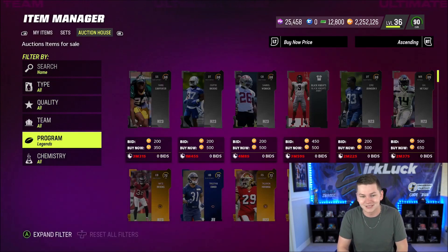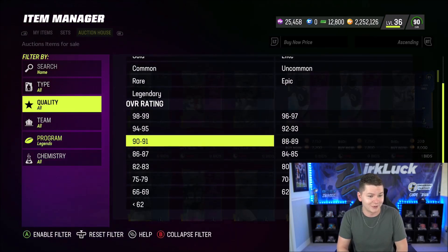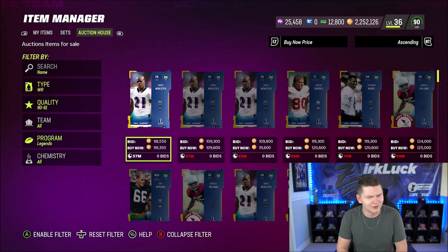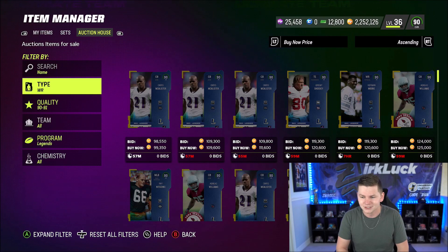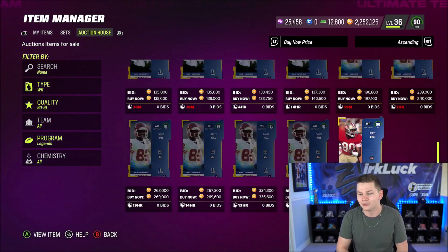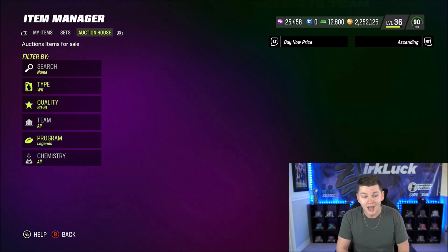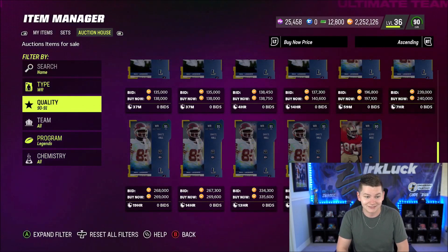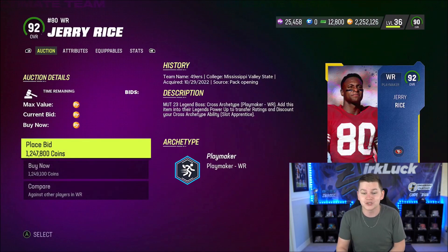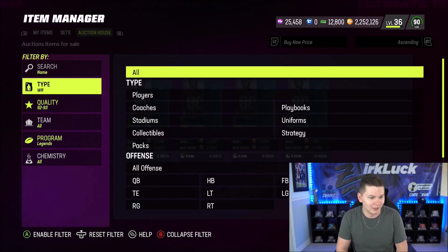Let's go ahead and take a look at the auction house and see what the cards are going for. I'm going to search up that Jerry Rice real quick because I want to see how much it's fluctuating. There were a lot of sales and it literally just came out. You guys can see 1.5 million coins — he sold recently for 1.5, he's selling for 1 million, 1.2. I think I can get 1.5 million out of it. That is absolutely insane. You guys can see there are already four Jerry Rices up — 1.2 million coins for Jerry Rice right there.